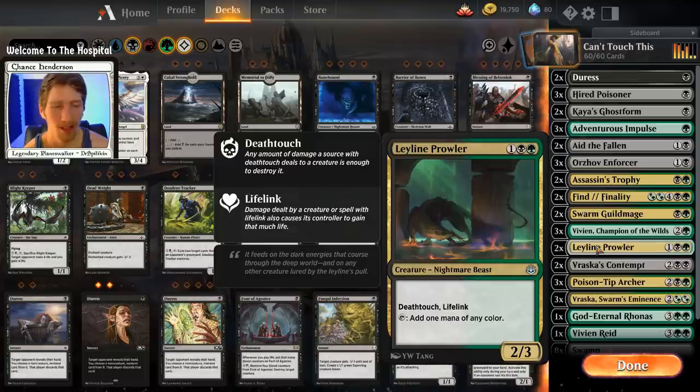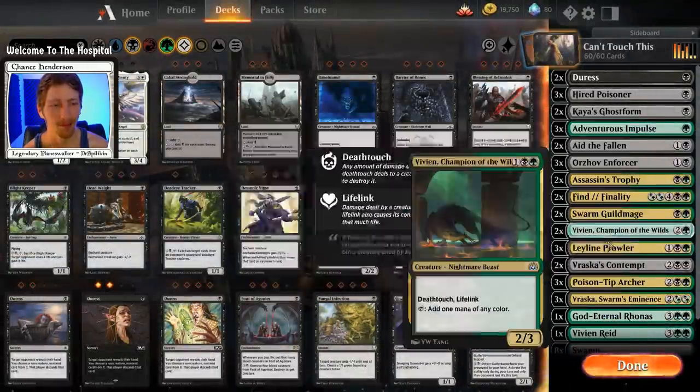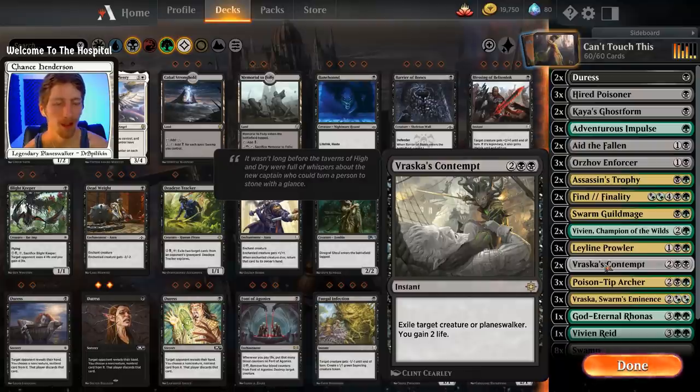We have two copies of Leylne Prowler. If you have more than two copies, throw them in — it's probably the best deathtouch creature in this deck. Three mana for a 2/3 with deathtouch, lifelink, and the ability to tap for one mana of any color. If you have three or four copies, I would definitely be playing them. We may actually go up one more copy and drop a copy of Vivian, since the Prowler has been very key in winning games.